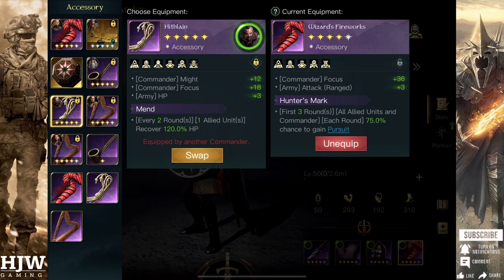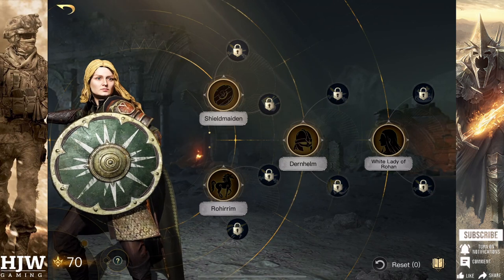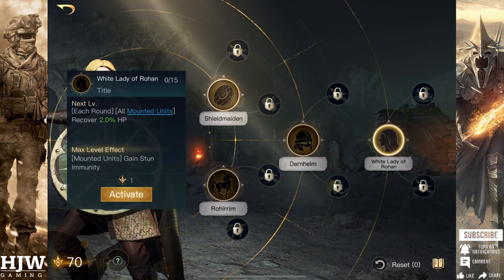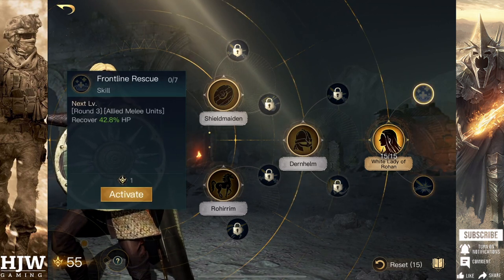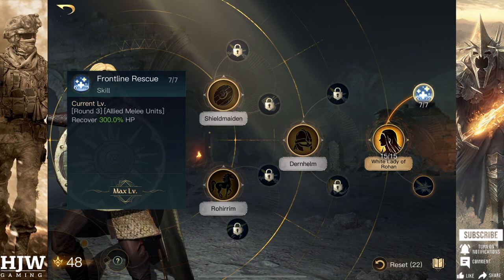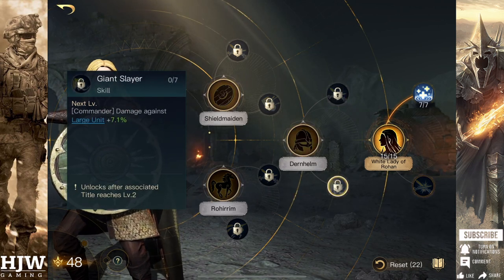Skill-wise Eowyn does have a lot of strong skills for early game. The White Lady of Rohan skill tree is very useful, particularly if you're playing as Rohan using cavalry, as it provides a 2% HP heal every single round for mounted units. Once maximised at 15 points, you get 30% healing every round and also gain stun immunity, which can be huge. The second skill I'd recommend putting into her would be Frontline Rescue, so on round three you gain an additional 300% heal. Healing is essential early game and keeps as many troops alive as possible.